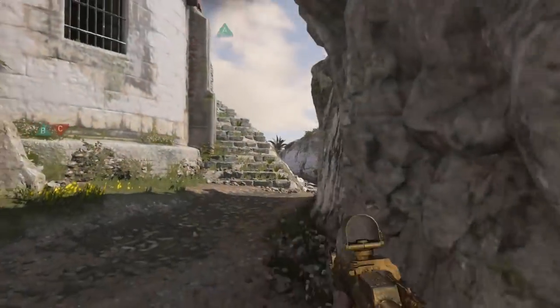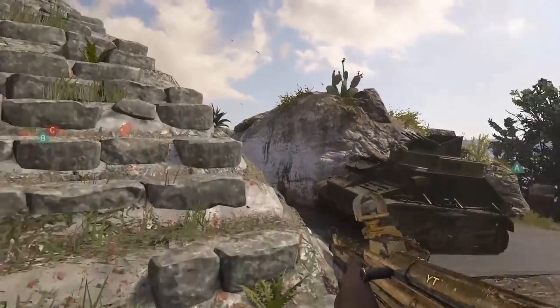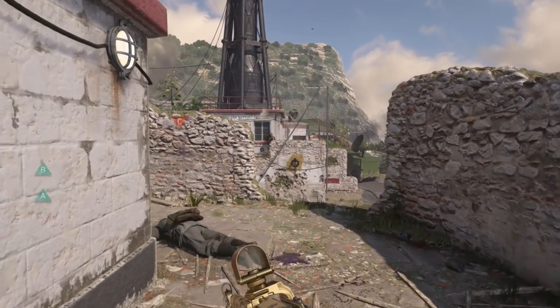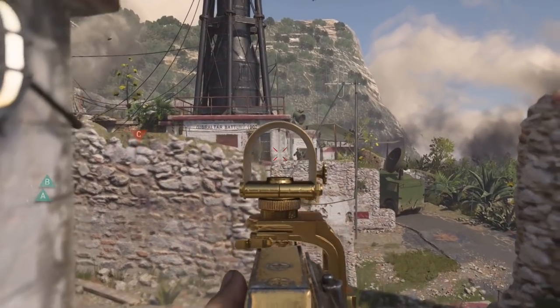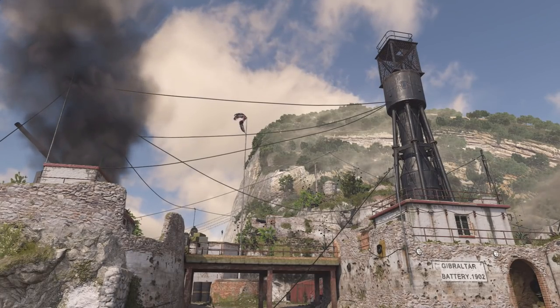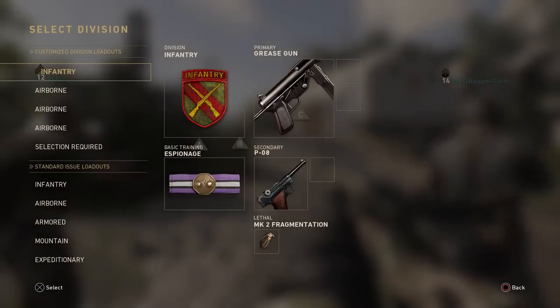Somebody had gold on that so I managed to get a little bit of gameplay out of it. As you guys can see, gold camo on the STG is very nice — it actually goes over the reticle you're using as well, which is pretty cool. And not only gold camo, this works for diamond camo as well. There's also a secret camo which I'm working towards getting.